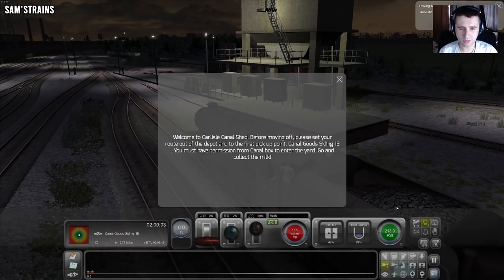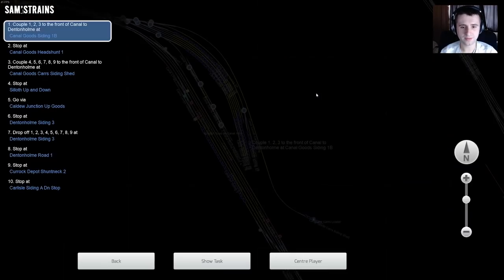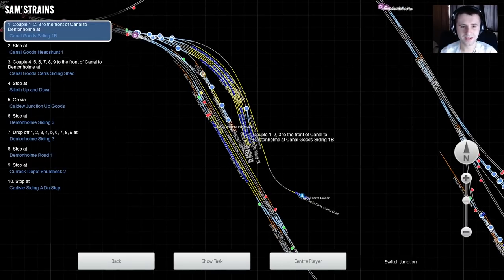Right. Welcome to Carlisle Canal Shed. Before moving off, please set your route out of the depot to the first pickup point, Canal Goods Siding 1B. You must have permission from Canal Box to enter the yard. Go and collect the milk. I don't know how to do that. Please set your route out of the depot - I'm guessing that just means with the points then.